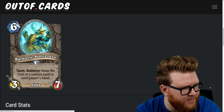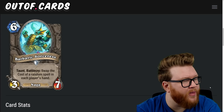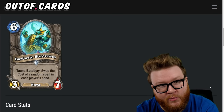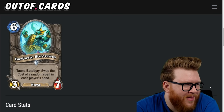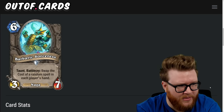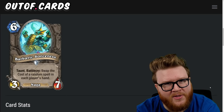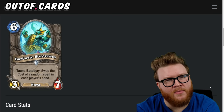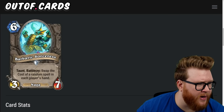Next is the Barbaric Sorceress, a six-mana three-seven naga with taunt: battlecry, swap the cost of a random spell in each player's hand. If you have a big ten-mana spell and your opponent is running a lot of cheap spells you could ruin their spell, but also discount yours. There's also a world where this works as a combo disruptor — making their cheap combo spell way too expensive. Normally I'd give this one star because six mana is too much for that kind of shenanigan, but the combo disruption potential ekes it up to two stars.